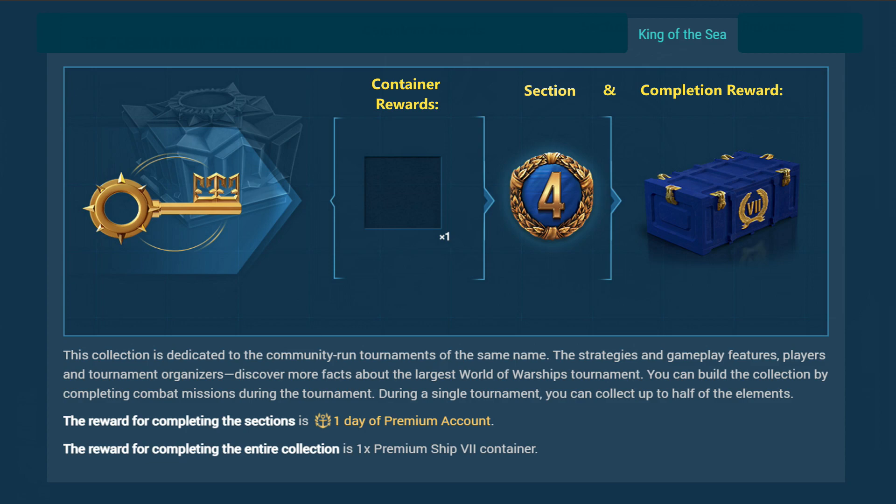The King of the Seas collection is dedicated to the King of the Seas tournament. Every time one of these events occurs, there's a series of missions and containers awarded from watching the streams. Usually you can gain three to four containers per event, so this will take several months, but it is one of the more lucrative collections. You get one piece per container, duplicates are exchanged one to one, and the four different stages grant four days of premium time. The completion award is a Tier 7 premium ship container — definitely worth your time.